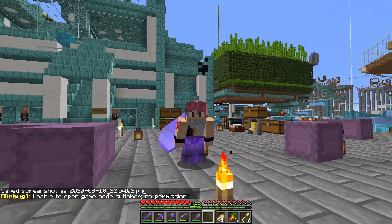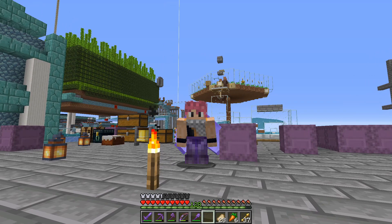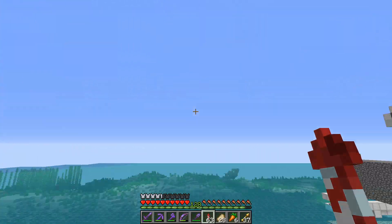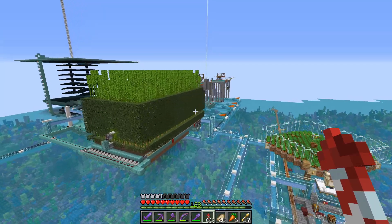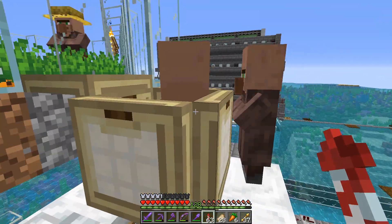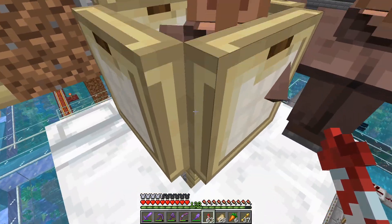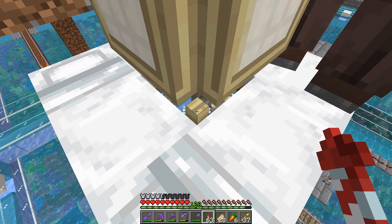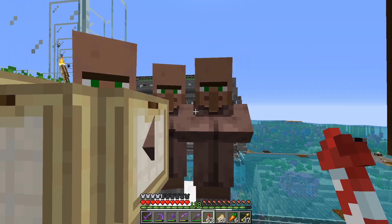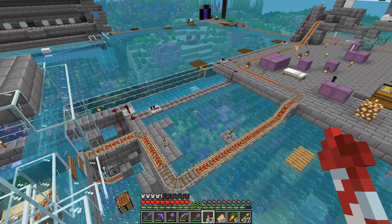Unfortunately it means we have some work to do. My villager breeding system is broken. I think they've changed villager mechanics somewhat — I didn't think they'd change the way they get in and out of beds, but apparently they have. The villagers are on the beds instead of the trap post, so the babies can't fall out through the gaps. This setup is now obsolete.